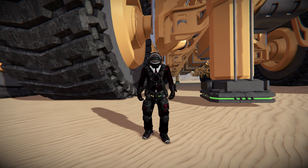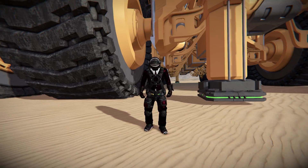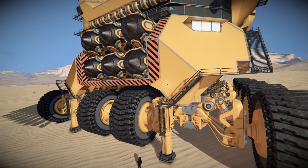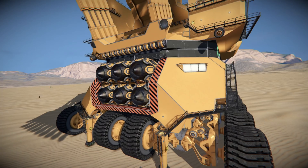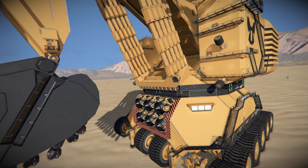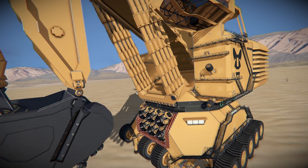Hello and welcome back to Space Engineers. In today's video we're looking at another gigantic mining vehicle and this one is exceptionally impressive with its sheer scale. This is called the Miner TS-8000, which is this glorious thing sitting right behind me and right above me. It features one hell of a lot of rotors, hinges, and pistons to make it all work and do various bits on the main body.